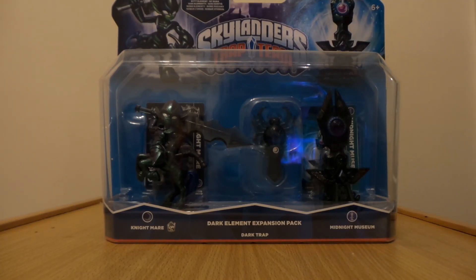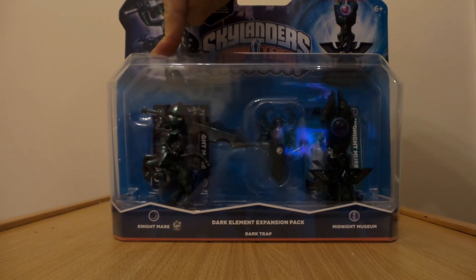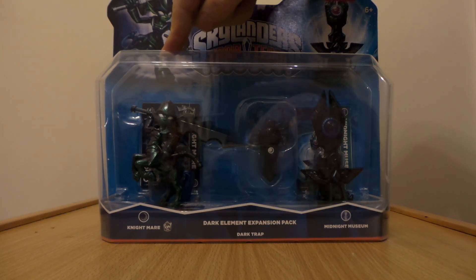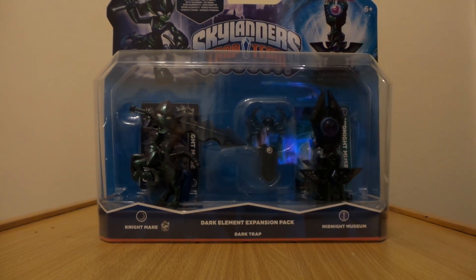What is up dudes! Yes, you guessed it — another unboxing for Skylander Trap Team, and the one you've actually been waiting for. So in the last unboxing we opened the light expansion pack, but this time it is the dark element expansion pack. How awesome does this one look? We have the Trap Master here who is called Nightmare — look how big he is! We also have a dark trap and another level called Midnight Museum.